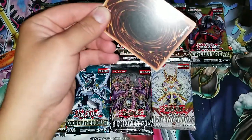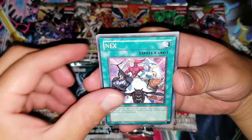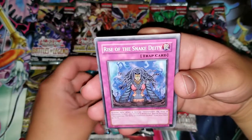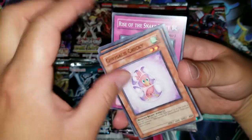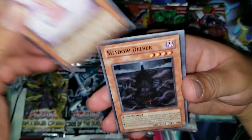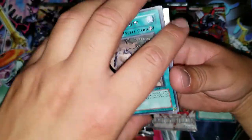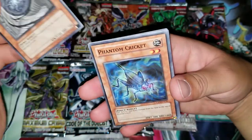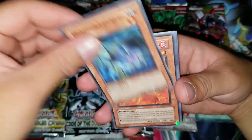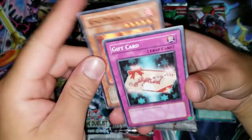So we got a Nex, Iron Snake Deity, Chrysalis Chicky, Shadow Delver, Symbols of Duty for a rare, Gravity Orb, Phantom Cricket, King Pirate, and a Gift Card.